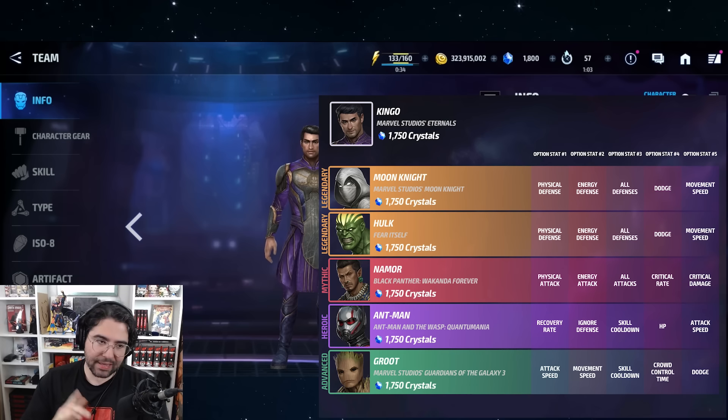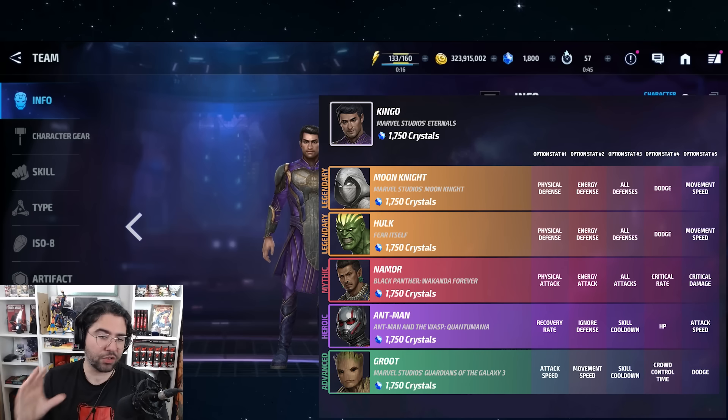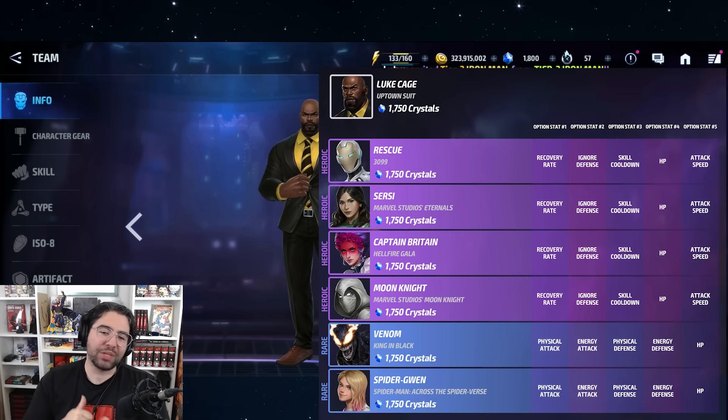The first member of the Eternals but not the last on this list is Kingo — not one, not two, not three, but four tier fours: Moon Knight, Hulk, Namor, and Ant-Man. A lot of focus on combat types, but great overall value, especially with the second best optional for Namor. It wraps with Groot, which is cringe, but because it's only five slots and already features four tier fours, there's still room for this optional to get more value.